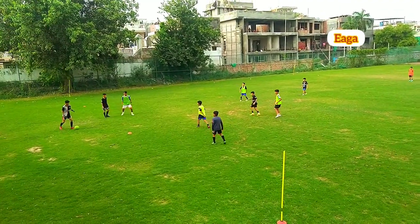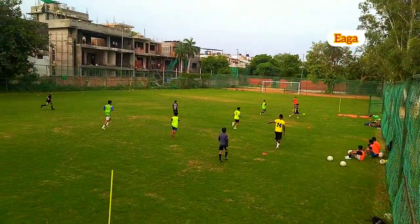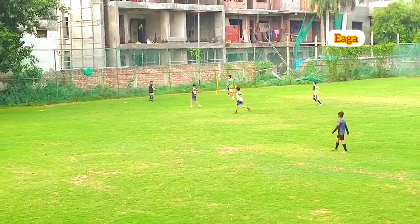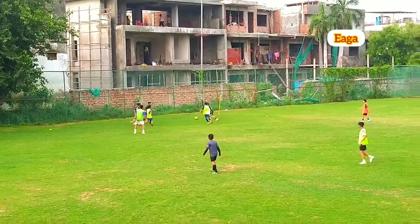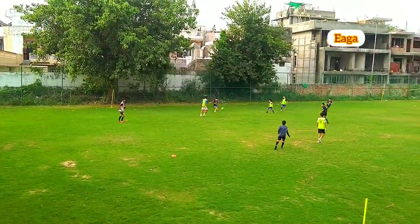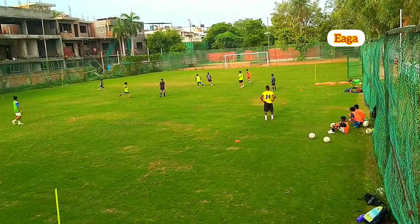It's a 4v4 small sided game with two wall passes on both ends of the grid. The players will play 4v4, and the possessive team has a numerical advantage of two wall passes — that equals 6v4. So every possessive team has to play 6v4.